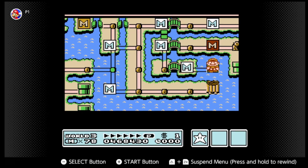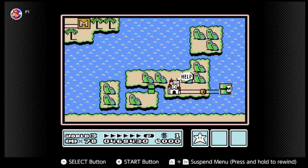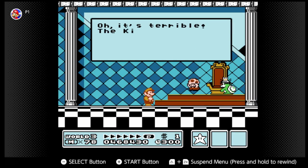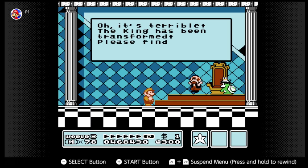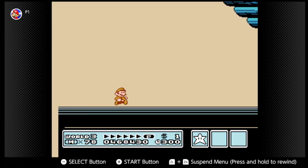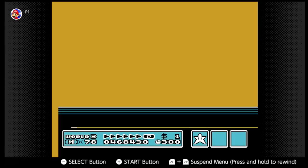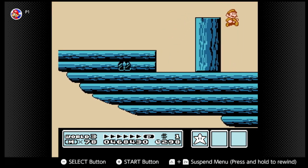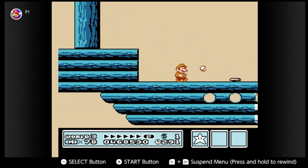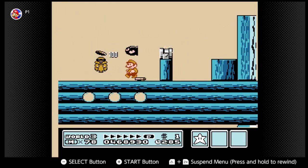Here's the third of the airship levels. The king has been transformed — please find the magic wand so we can change him back. I would say this is one of the airships that takes a little step up in difficulty. When I first got into the airship on the GBA port, I definitely died to it a decent amount of times.